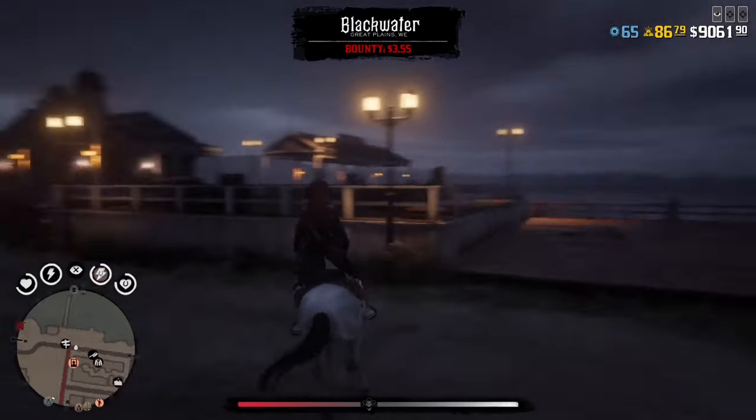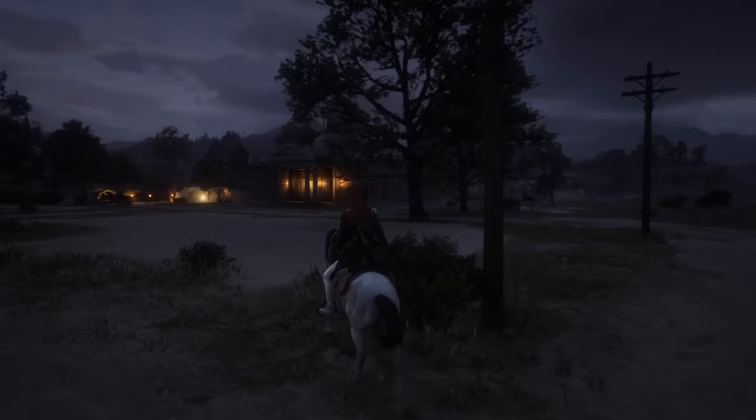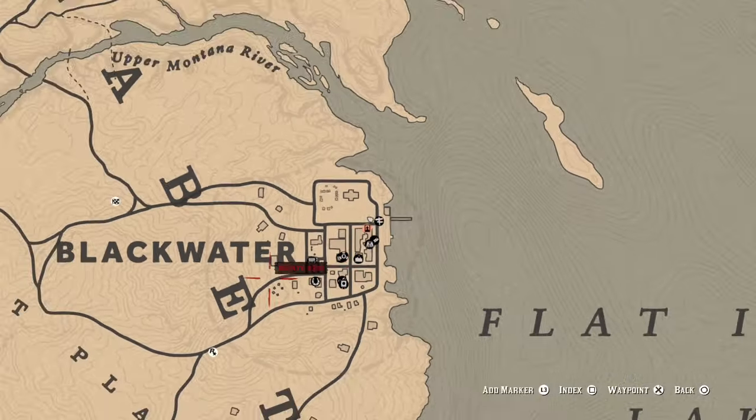Next, you're going to want to come to Blackwater and go to the spot exactly that I'm going to point out on the map. You want to sit up on this hill and look towards the city.